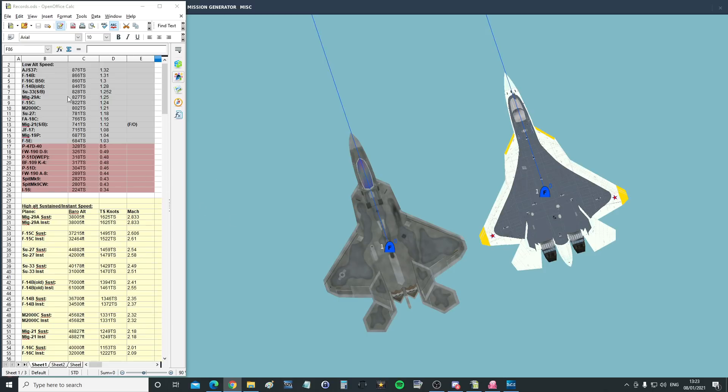Here is the current information. At low altitude, the king is currently the AGS-37 at Mach 1.32 — obviously that aircraft is configured for low altitude speed. Then the F-14B. At high altitude, the MiG-29 gets the fastest, although we're pretty sure that model is not realistic. Again the F-15, SU-27, SU-33 — we're pretty sure those are not realistic either.